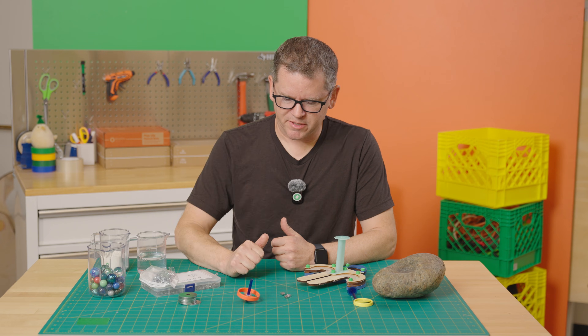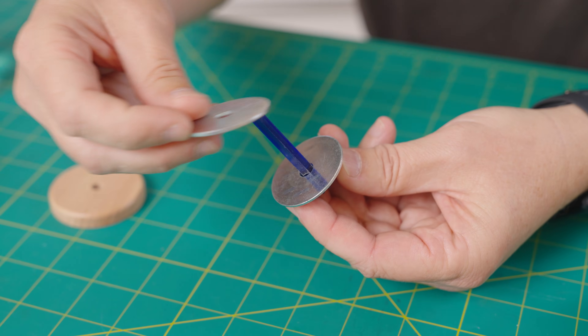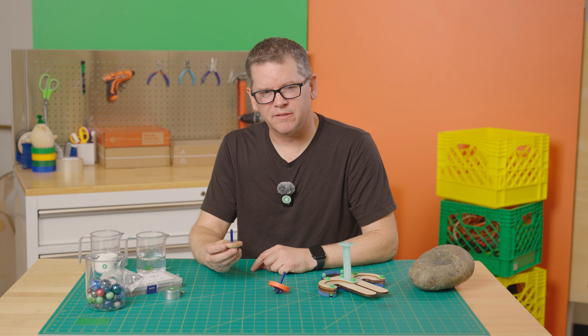Part of what will allow a top to keep spinning — not start spinning, but to keep spinning — is weight. So I'm going to focus on weight and how to distribute that weight most effectively.